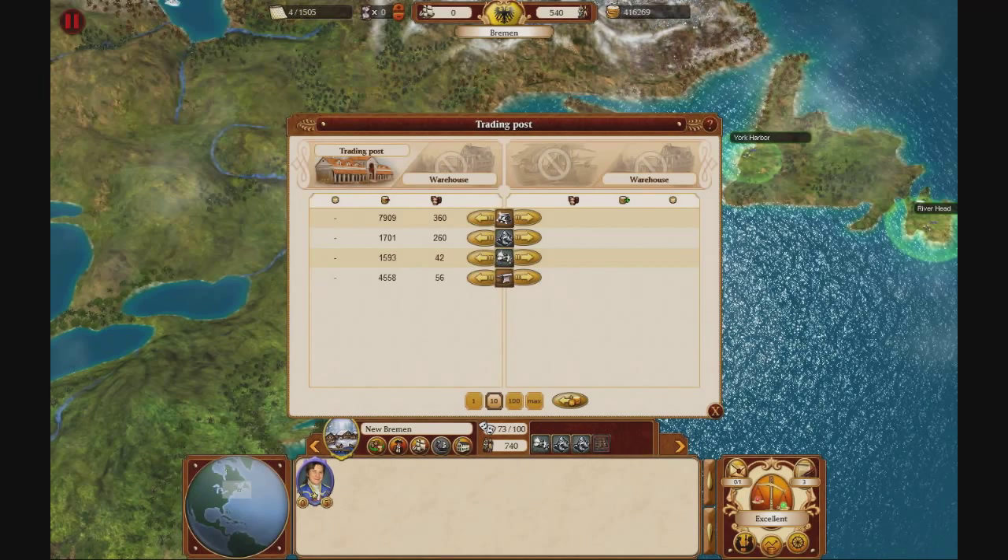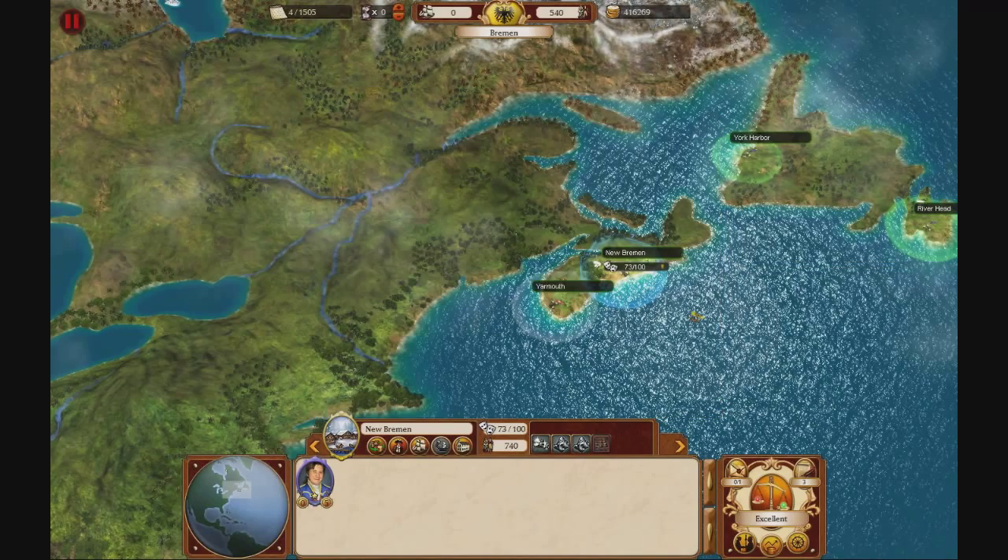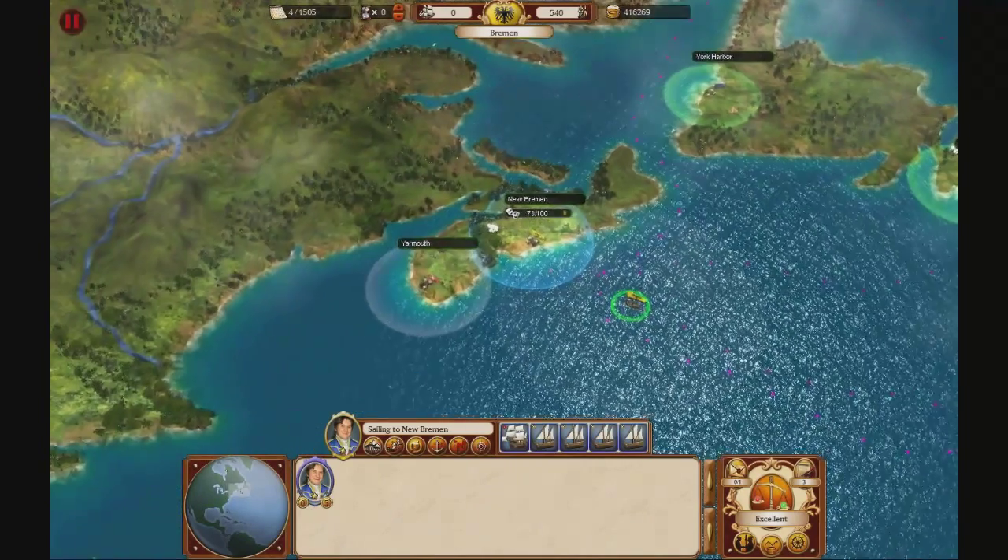We go to Bremen right now. We have some iron — we can buy it for 170 and sell it for 330. We can turn every two iron ore into one iron. The profit on raw iron ore is 160, and the profit on processed iron is 440. So we make more money, and it also takes less cargo space.